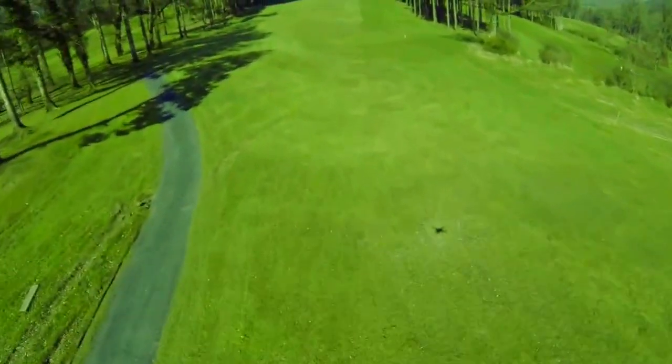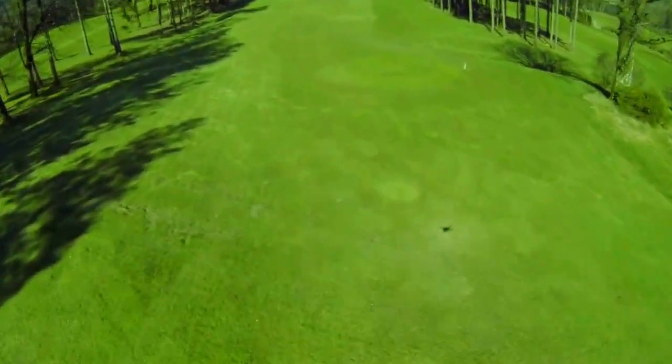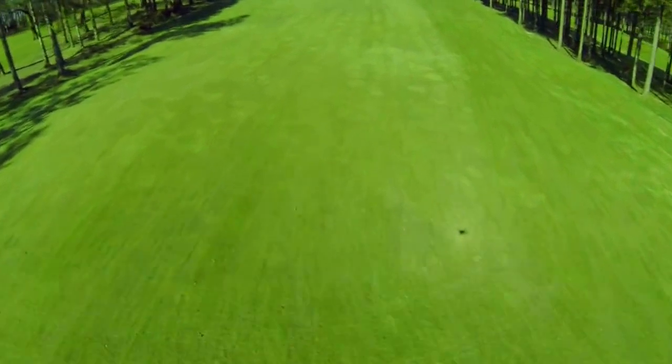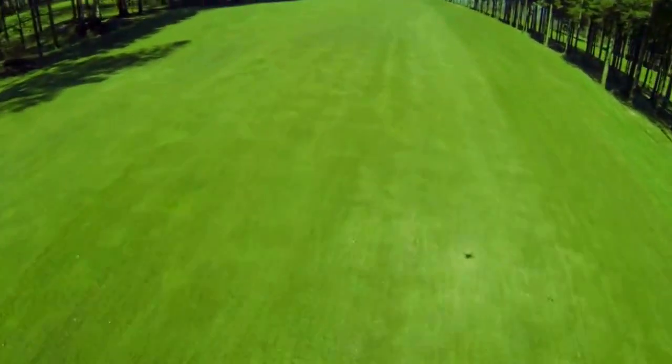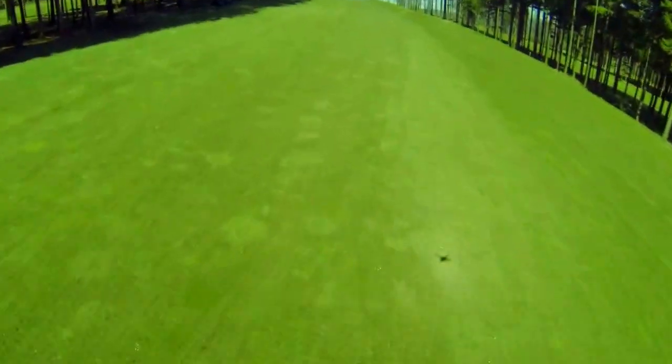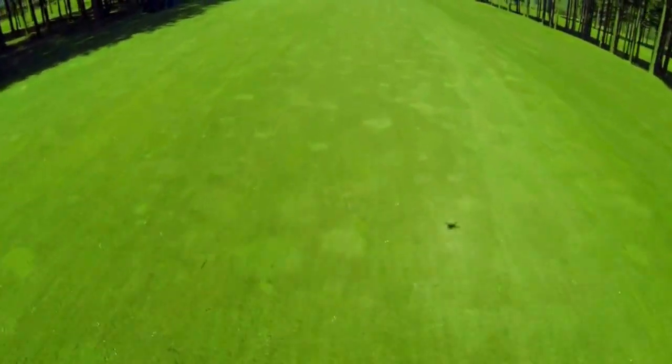Hole 7 is a 439 meter par 4, a very challenging hole. You have trees left and right. As you tee off you have to aim for the left hand side of the fairway. This will give you a kick off the left hand side and a bit more roll. Anything towards the right will kick in towards the trees.